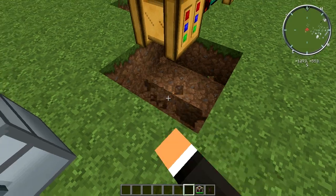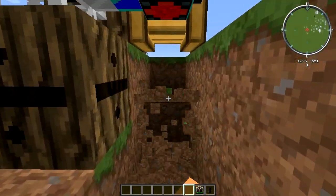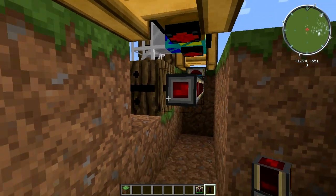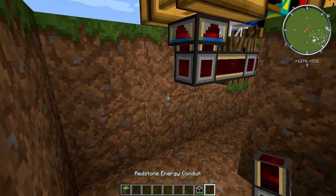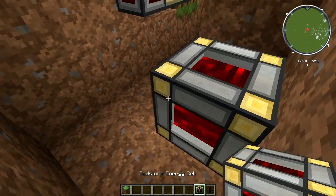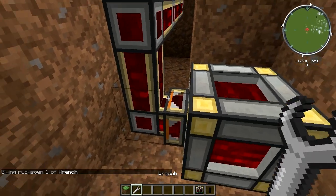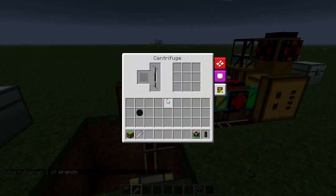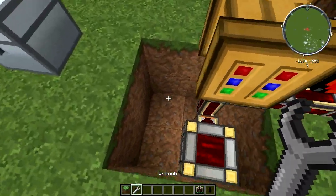Now we need to run power to these machines because they require power. I'm going to have redstone energy conduits come right here, put a redstone energy cell here, and wrench it so the orange side is coming out of the energy cell. That will start powering the machines.